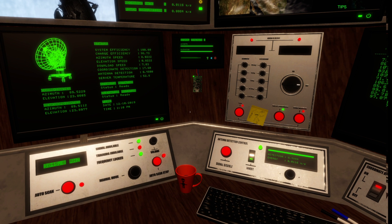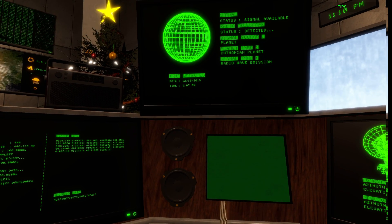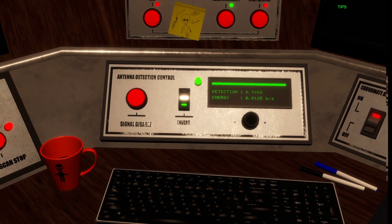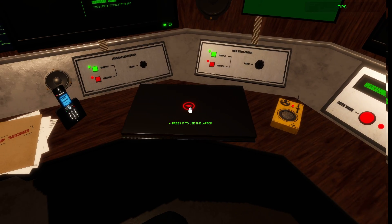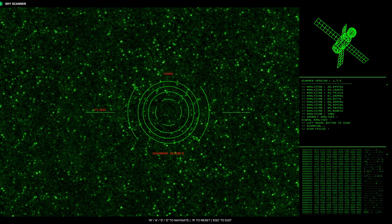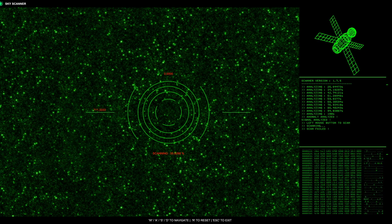One more thing before I end: once you're done searching for a signal and the download is finished, don't just go to your laptop. You want to reset everything — turn this off, then reset this panel so all the values reset and you're back to square one. Then come to the scanner, hold that left mouse click button until you get a signal, and rinse and repeat. If you have any questions, leave them in the comments. Subscribe if you want to see more — thanks for watching, take care!